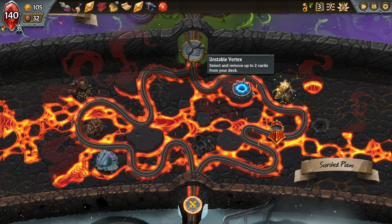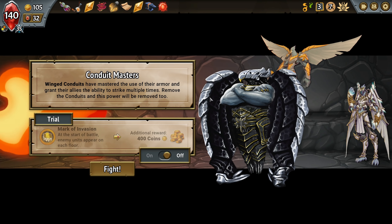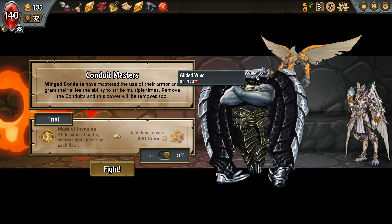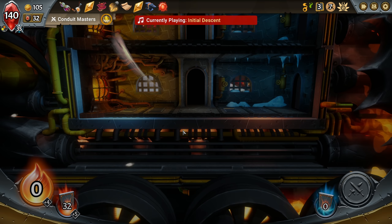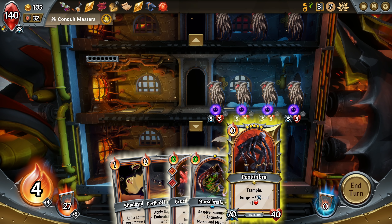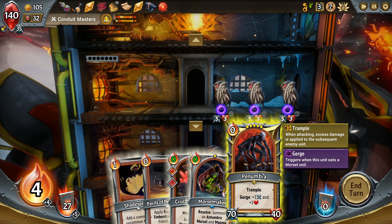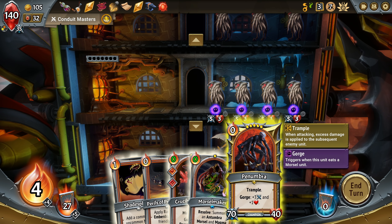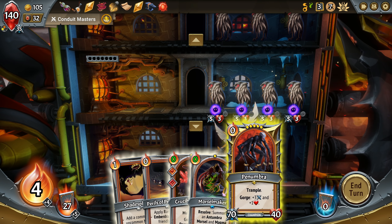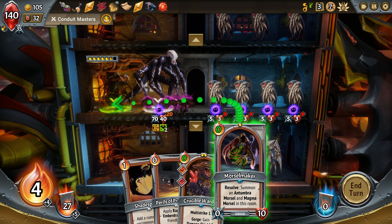Okay, enemy units on each floor for 400 coins. Yeah, okay. We'll fight from the top. He can pretty much kill this entire floor in just one attack with trample, right? We'll put a morsel maker behind him, I think. 8 times 2, plus 1. Grant multi-strike.